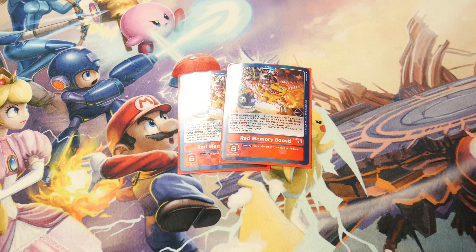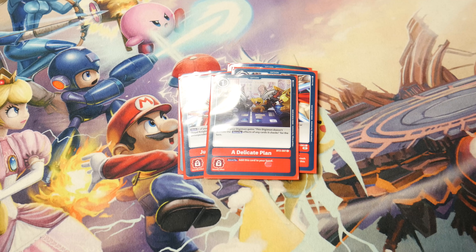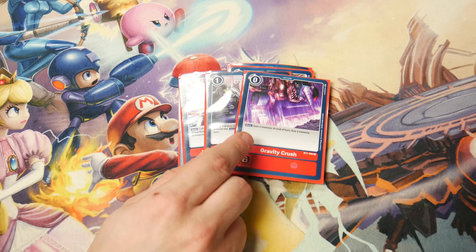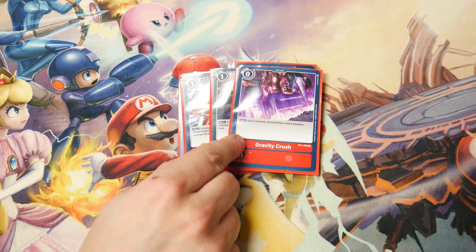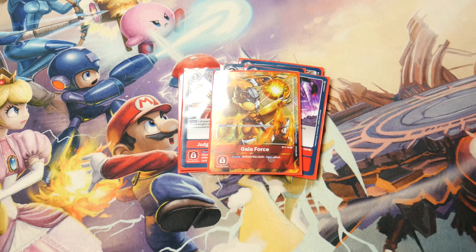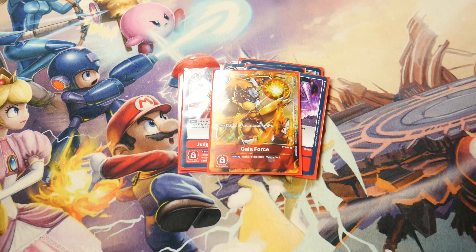We're playing two Judgment of the Blade because attacking unsuspended is pretty broken, and in security it adds a Sistermon for free. We're playing one Delicate Plan as a win button that doesn't trigger options — pretty busted. One Gravity Crush because sometimes the extra two memory lets you win the game; save it for the end game and it almost always works out.